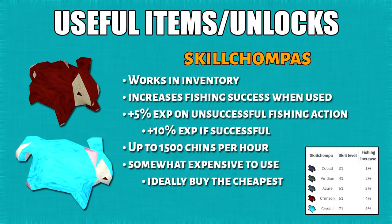After that, we have the skill chinchampas. They increase fishing success when you use them, and you'll get 5% more fishing XP for an unsuccessful fishing action or 10% for a successful one. Since you're constantly using them, you'll burn around 1,500 chinchampas per hour, so it may not be worth it for everyone.